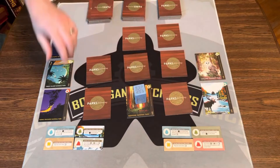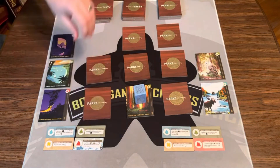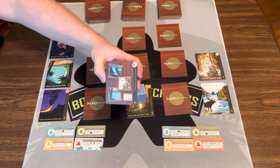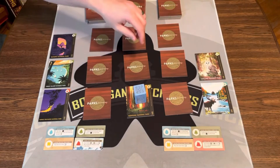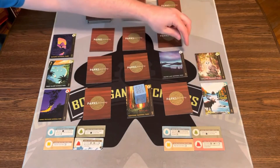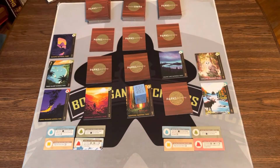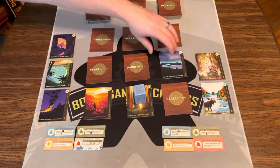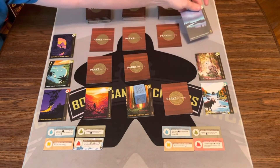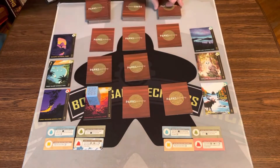Before moving on, I'll use my tree ability — I look at the tile I'm about to bring in, see it's a good one, and place it in the grid. The other player flips two tiles: tree and water — no match. So they take a tile, move the hiker, flip it face down, and bring out a new tile.